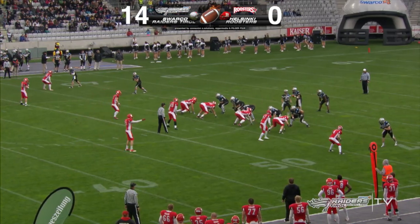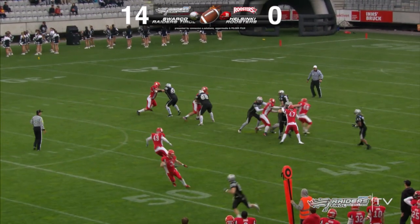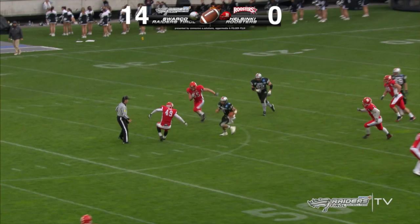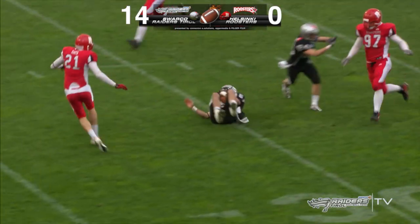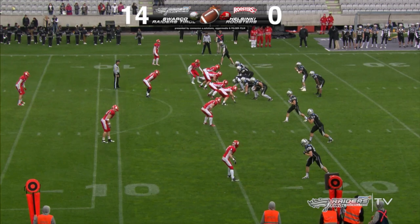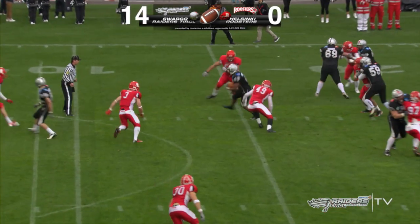And they converted a fourth down as well. Kyle Callahan sees some space, takes it himself, and a nice juke for big yardage. The grass did the touchdown-saving tackle, let's say. Big hit — he got tackled by two Roosters defenders.